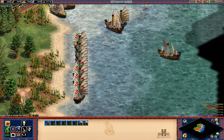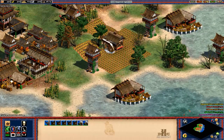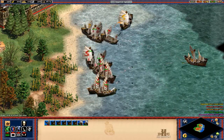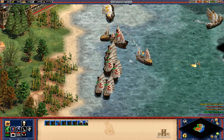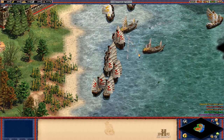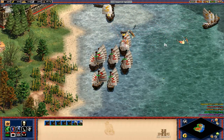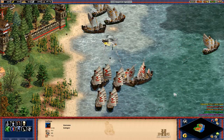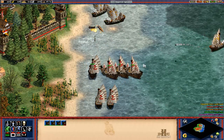Obviously, this isn't going so great right now — you're going to get attacked pretty badly here. Once the university is up, get chemistry. Right now I'm just trying to take out as many of the Japanese warships as I can. It is a bit of a pain unfortunately. I think the most important thing is that you take out the cannon galleons here at the beginning.